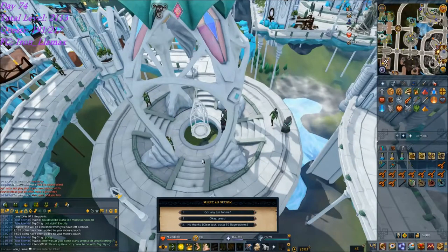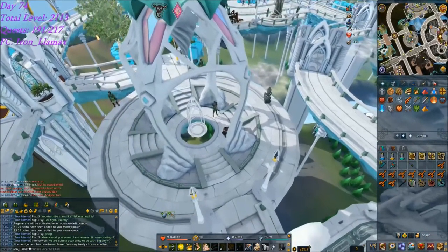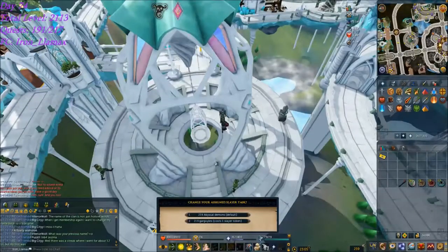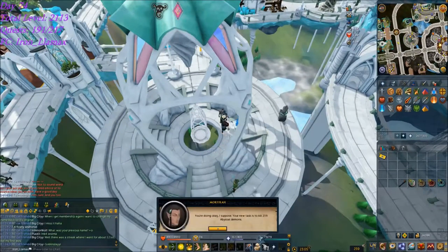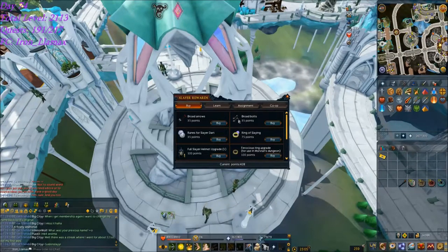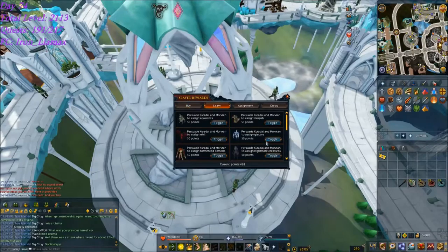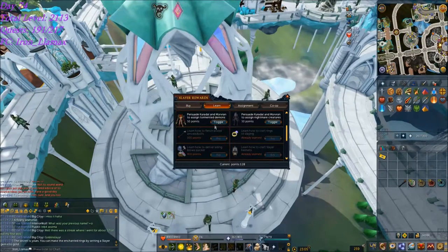Adamant Dragons - don't think I can do that. I need to go get my VIP ticket. Going to pick my Abbey Demons task here. Seeing as I'm going to be getting a lot of gold from that, I need to unlock this - how to craft Rings of Slaying. Awesome.